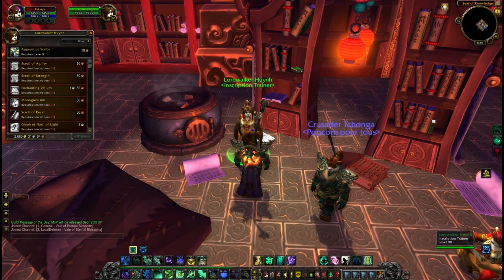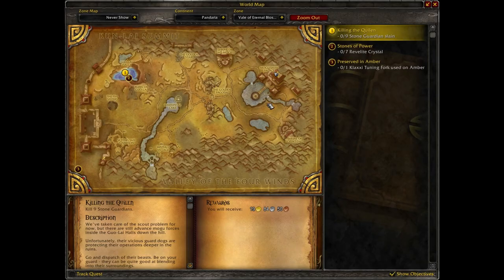The inscription trainer is Lorewalker Hyun. She can be found in the Seat of Knowledge, which is just above the Mogu'shan Palace in the Vale of Eternal Blossoms.